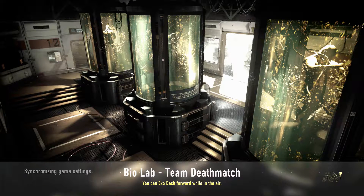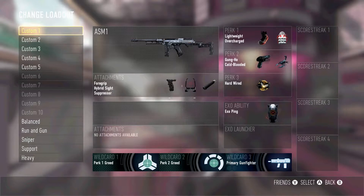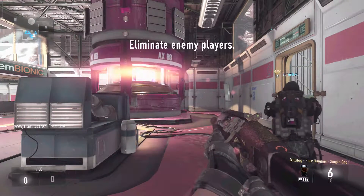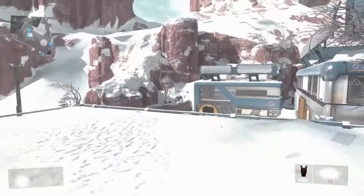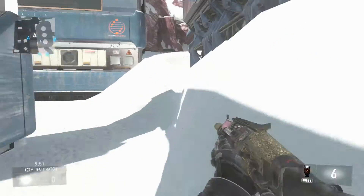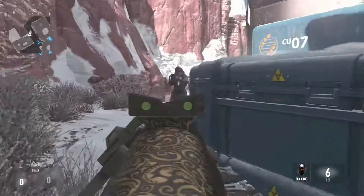Welcome back, everybody — trailblazer891 here. Earlier today they released the video for the Advanced Warfare DLC Havoc, and that's what we're going to be talking about. Havoc is the first DLC pack for Advanced Warfare and in it you'll be getting four new maps called Sideshow, Core, Drift, and Urban, plus a new Exo Zombie co-op mode.